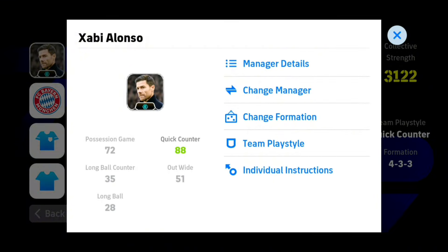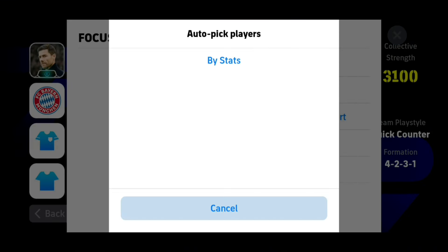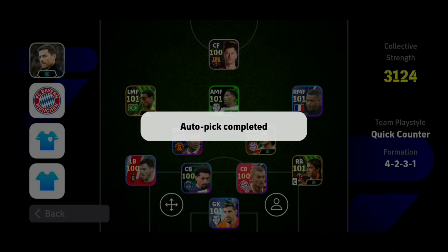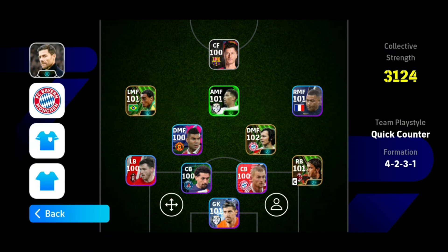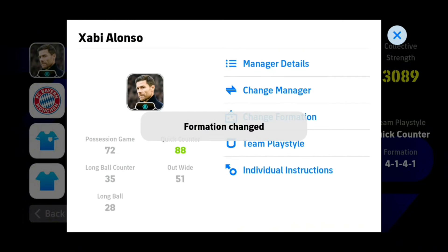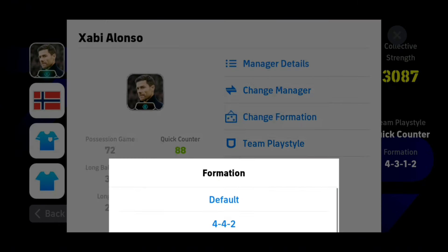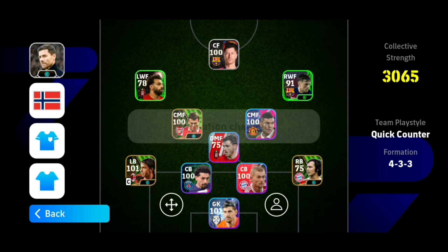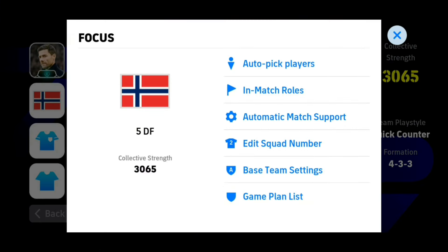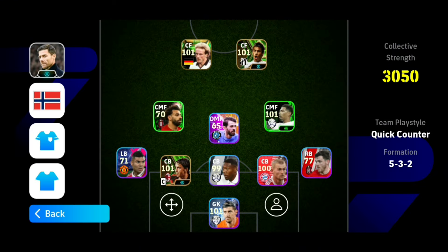Now, let's look at some effective formations for each playstyle. Possession game formations like 4-2-3-1 and 4-1-4-1 provide defensive stability while allowing you to maintain possession; they allow for flexibility and help in both defending and transitioning to attack. For quick counter formations, consider 4-3-3 or 5-4-1. These formations focus on quick transitions and defensive solidity, ensuring you can defend well and counter effectively.